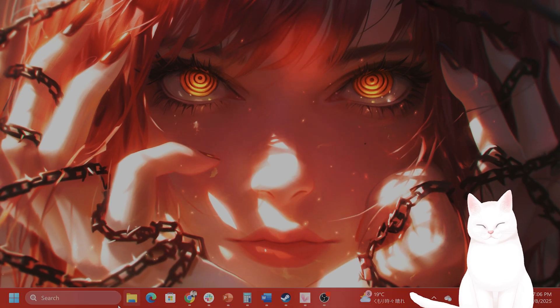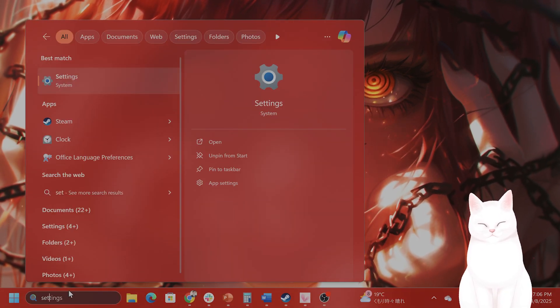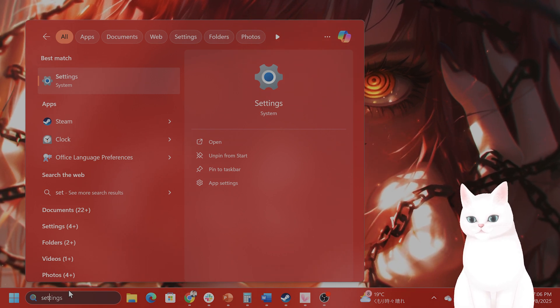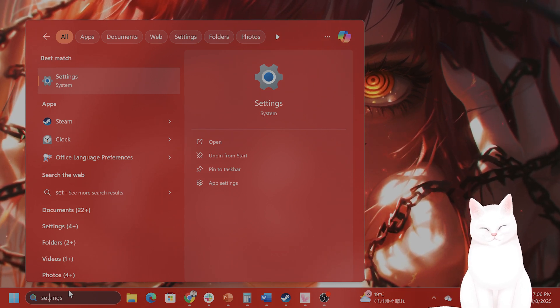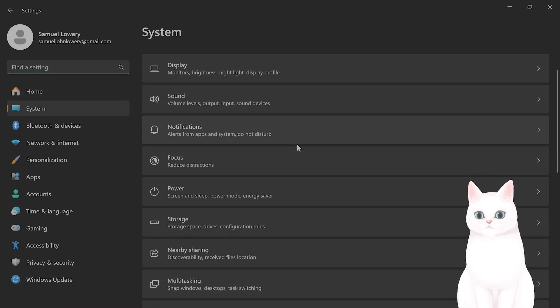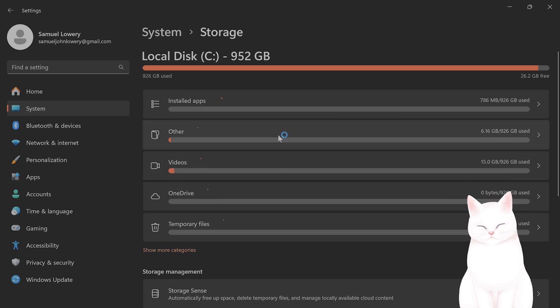You also want to check if you have enough free space on your drive. You need at least 100 gigabytes for Sea of Thieves. Type in Settings in the search bar, on the left-hand side go to System, and from here go to Storage. Then you can see how many gigs you have. I have 952 gigs — you need at least 100 gigs.